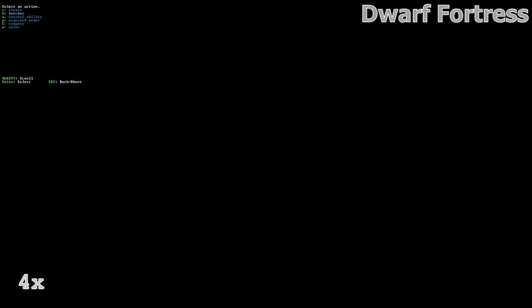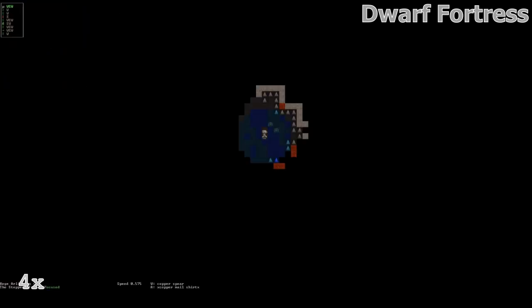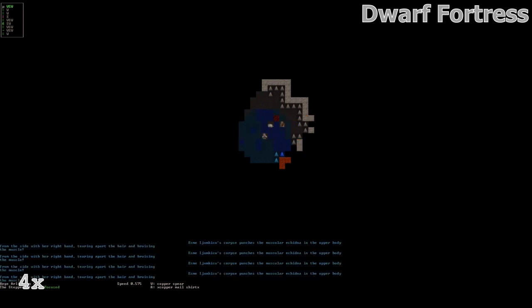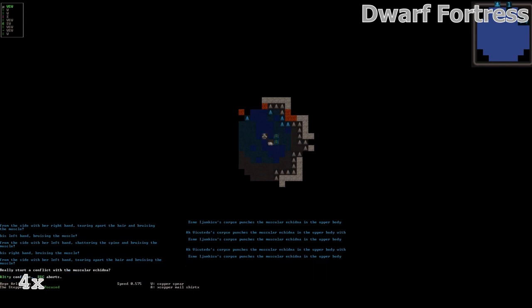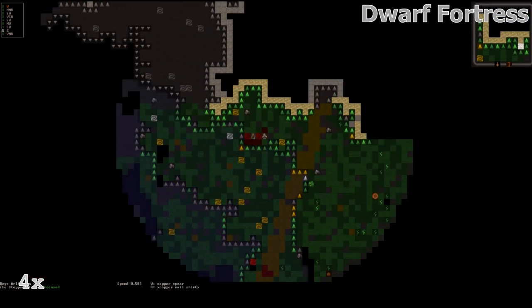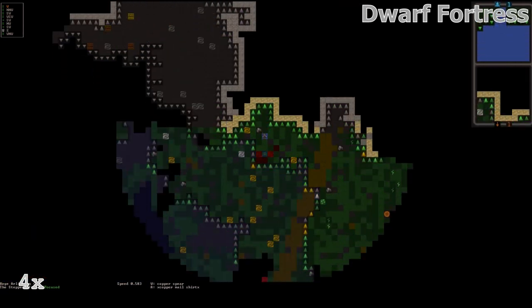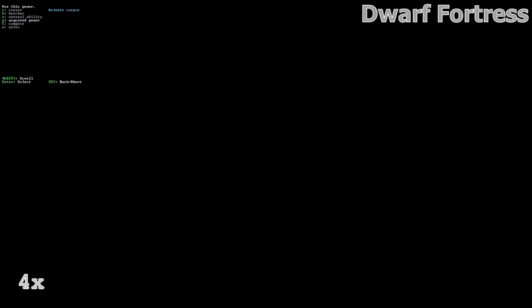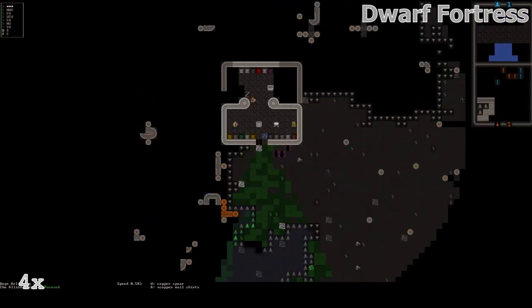The best way to explain necromancy in Dwarf Fortress is to recount my own personal experience of necromancy for the first time in this game. I generated my world, entered the game, and spawned in a tavern. The first thing I did was convince two people to follow me — an archer and a warrior. I went with these two guys toward the nearest necromancy tower. When I got there, I lured all the undead out of it, let them kill my two companions, and while the zombies were beating on them, I sprinted into the tower, went upstairs and read a necromancy book. At that point I learned the spell to animate undead and snuck out of the tower as quickly as possible.